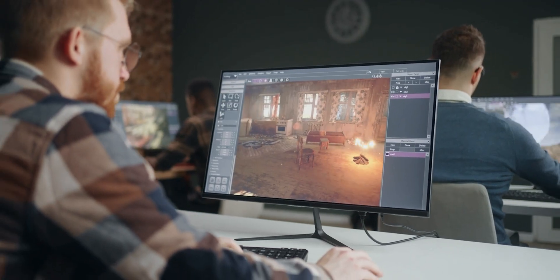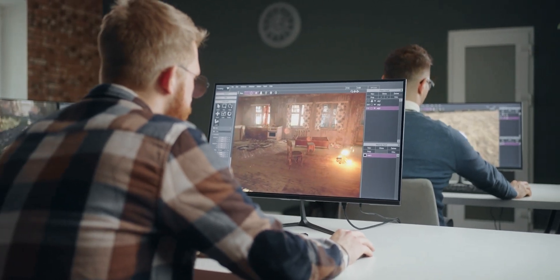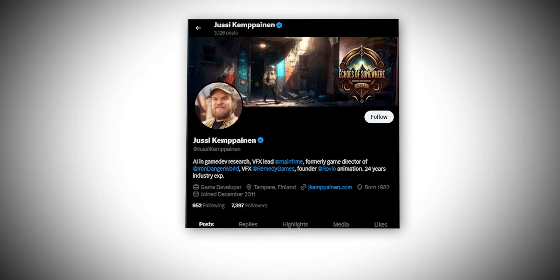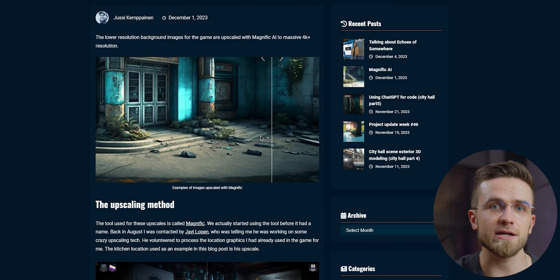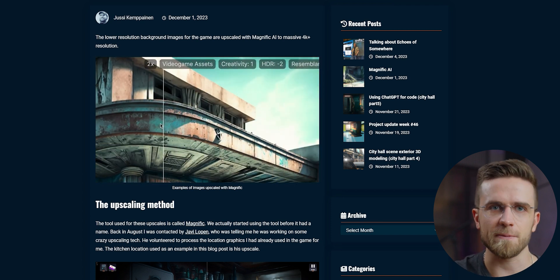The examples shown on the website look truly amazing — super realistic, super stylistic, and detailed. People have been using it not only to upscale simple AI-generated images, but also to create games. There is a developer, UC Campanin, who's making a point-and-click game, and recently shared how he used Magnific AI to upscale AI-generated backgrounds for his game. The examples he showed are truly amazing.